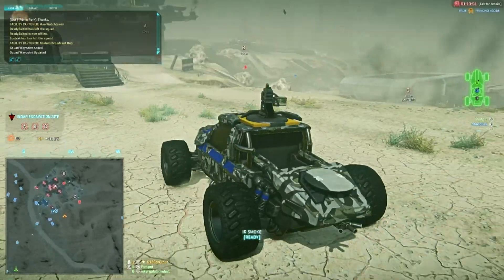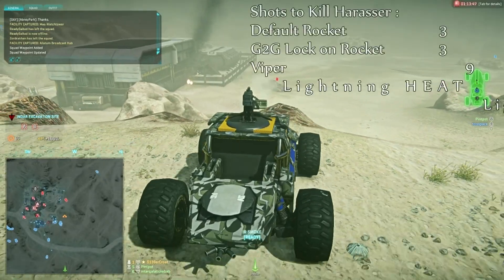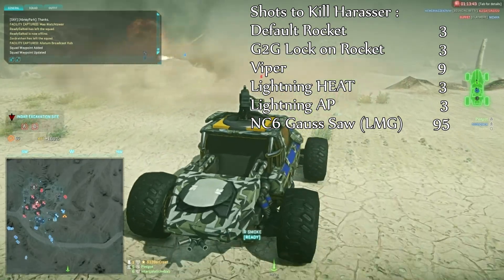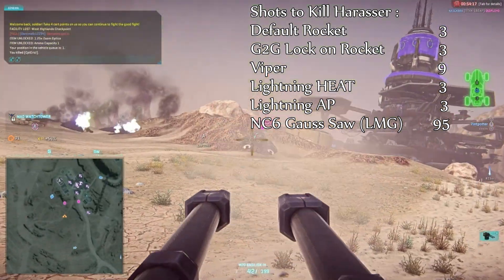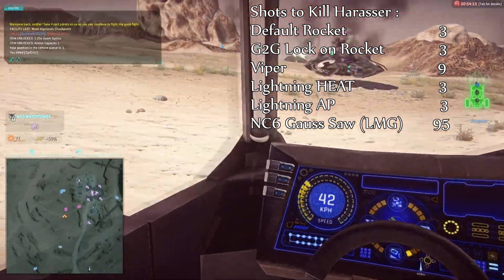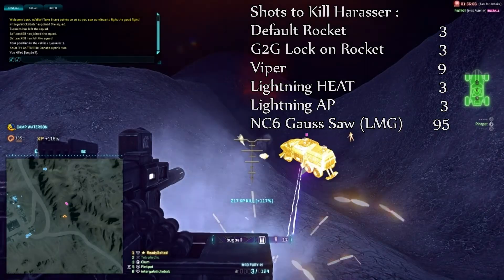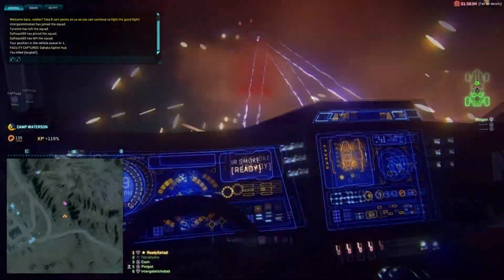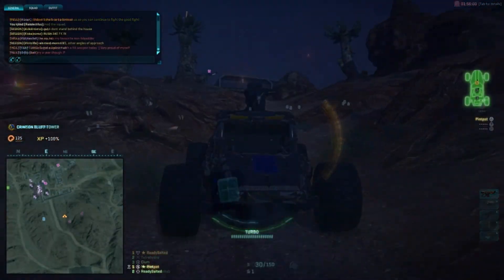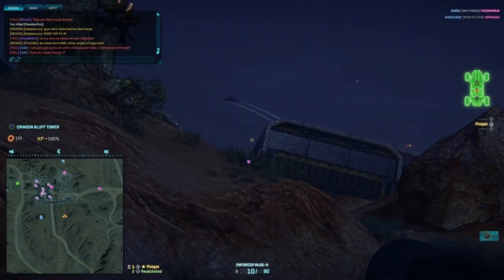The Harasser is a fast, highly manoeuvrable buggy, and it is this mobility which is its primary defence mechanism. As you can see from the numbers above, the shots to kill a Harasser from rockets or a tank are very low — this translates to an incredibly low time to kill. It is also very susceptible to small arms fire from infantry. Therefore, the principal defence of the Harasser is the inability of the other side to land its shots, and this has a number of implications for both the offensive and defensive options of the Harasser.